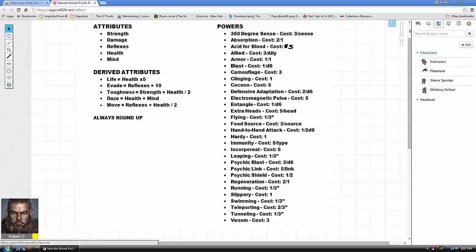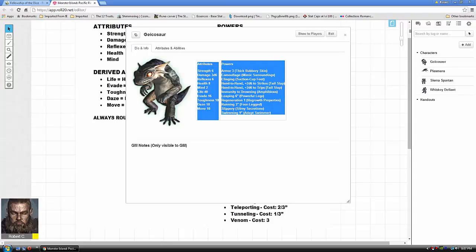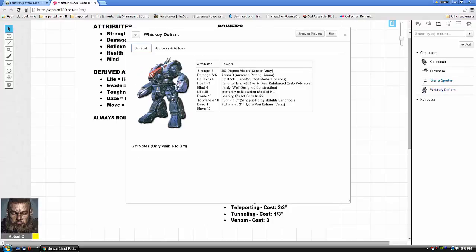Over here I made up some cards. Here's Geicosaur — you'll see his attributes on the left-hand side and powers on the right-hand side. That's pretty much your character sheet right there; that's all you need to know your numbers and bonuses. I also have Plasmara, Endameka, Sierra Spartan, and Whiskey Defiant.